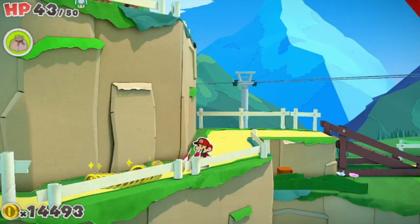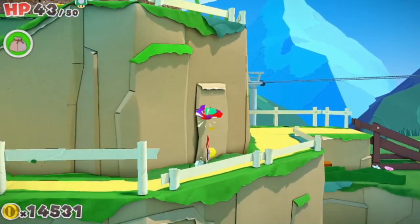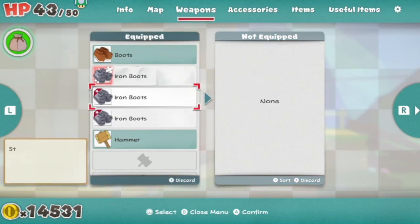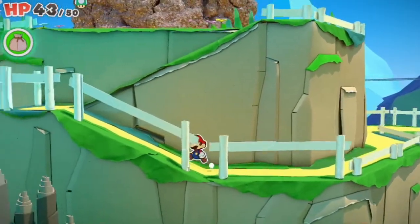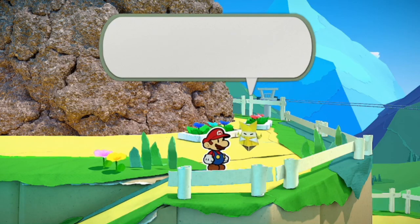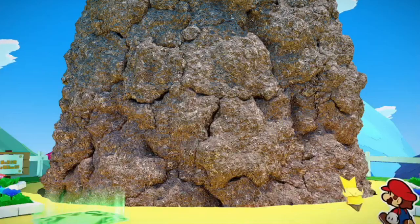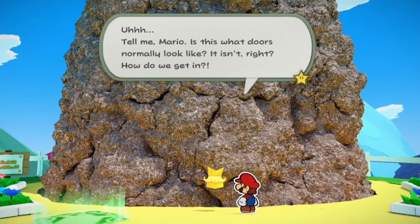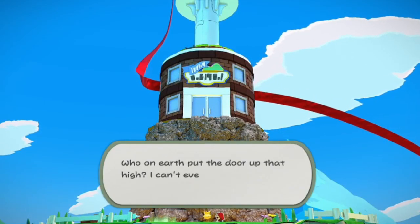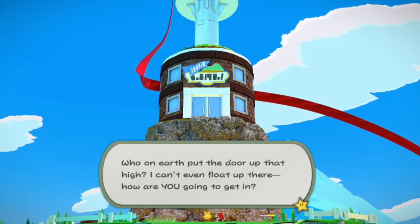Oh, I see them up there. They hit me first! Oh no, all that confetti. There we go — alright. The durability on this one is actually pretty good. Oh, that looks really messy. Finding the peak — what a climb, it must have been for you. Good job, Mario. Now we can just head inside, find the streamer, and — tell me Mario, is this what doors normally look like? It isn't, right? How do we get in? With that new sigil on the ground, it looks like. Who on earth put the door up that high? I can't even float up there — how are you going to get in?